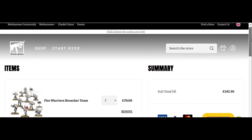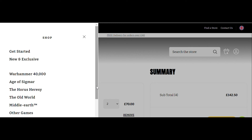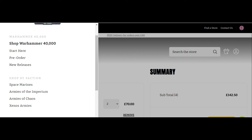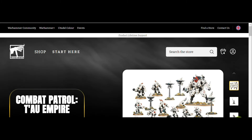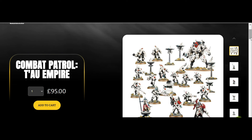My issue with Games Workshop and the combat patrols is that they seem to be getting worse and worse. Here's the Tau box you can presently get, which is going to go away soon when the new one drops — if it drops. It is a leak, so take it with a pinch of salt, but this is what I'm talking about.